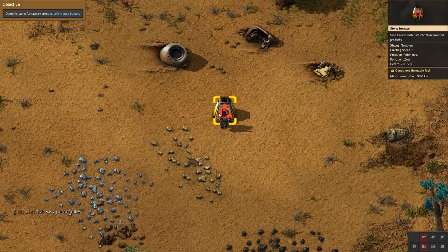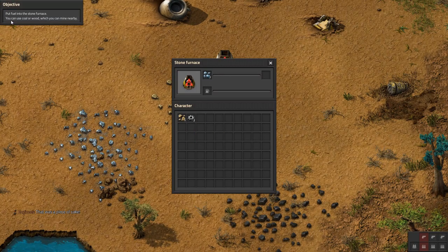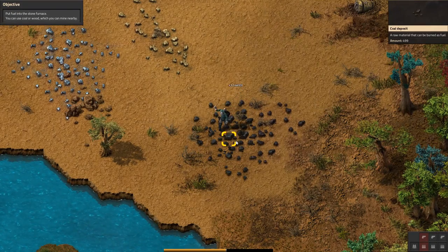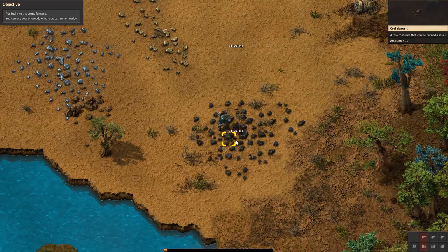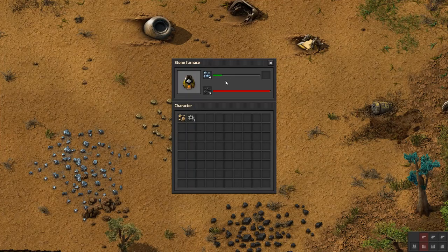Open the furnace by pressing left mouse button. Put iron ore in the resource slot. Put fuel in the stone furnace — you can use coal or wood which you can mine nearby. Is this coal? Yup. We'll grab a couple of those too — grab five of it since I don't know what the ratio is. The stone furnace is now smelting the iron ore into plates.